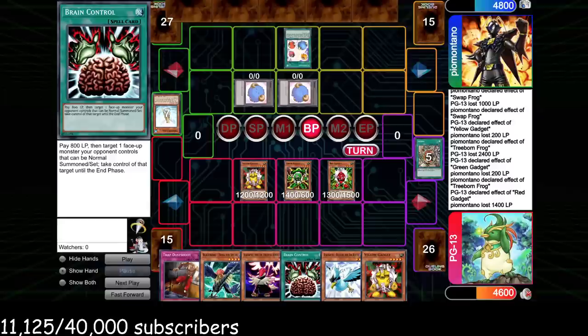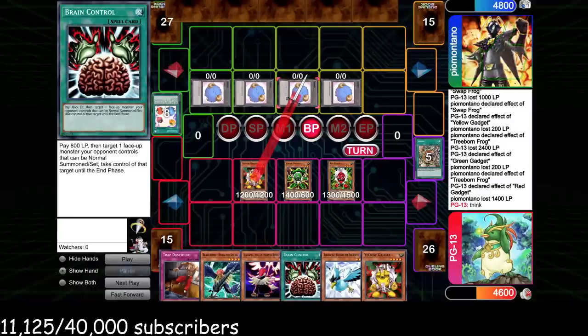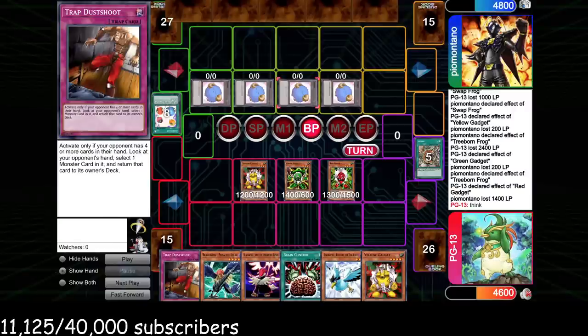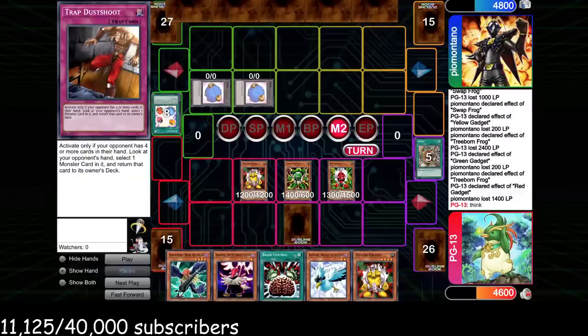Armed Wing plus Bora is 4500 over two tokens, which puts him at 300, and then I have Brain Control to close things out. The only way he can kill three of my gadgets is with Brain Control specifically, which means he'd pay down to 4000, and my game plan can still come to fruition — summon Bora, pierce one, and next turn Blizzard back the Bora and go from there. We go for Trap Dustshoot and get perfect information from his hand, giving us a couple of options.